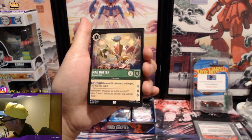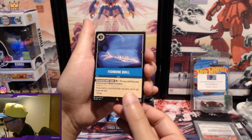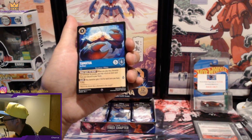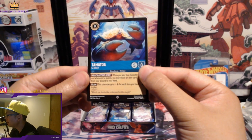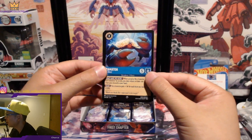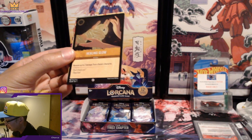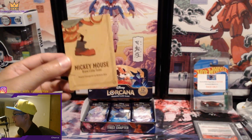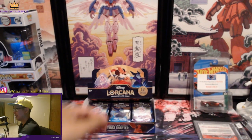Mad Hatter. Fishbone Quill — on maybe a rare or super rare, still trying to figure this out. Tamatoa — it looks like one of the ones with the same symbol as the Genie, so this might be a super rare maybe. And then we have Healing Glow — awesome. We're building up the insert puzzle, let's go!